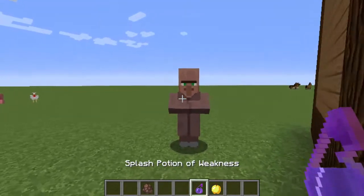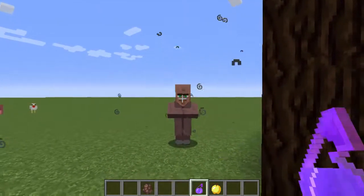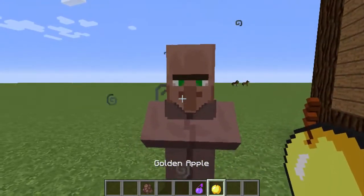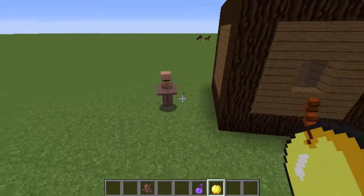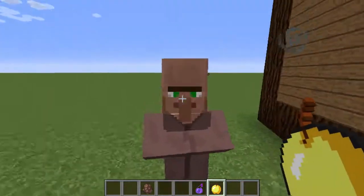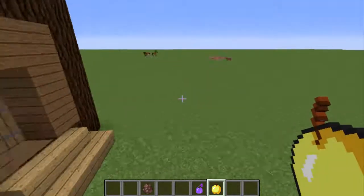Say this was the villager zombie — you throw the potion until you see particles right there, and then all you have to do is right-click the villager zombie. It'll start making crackling noises, you'll see red bubbles around it, and it's going to start shaking. It can take up to four to eight minutes.